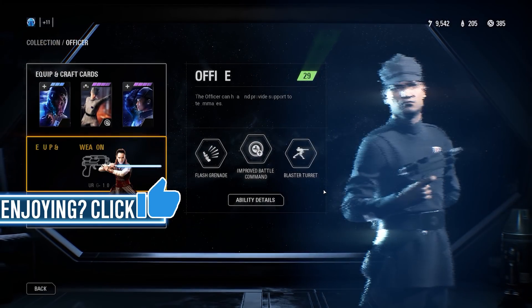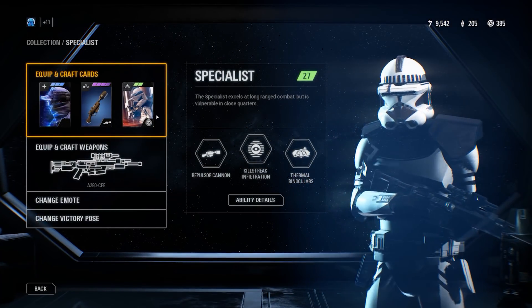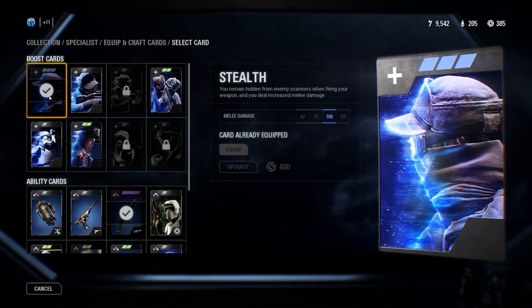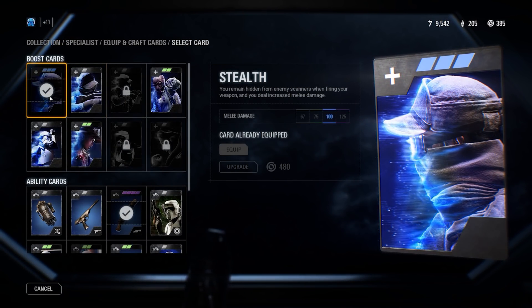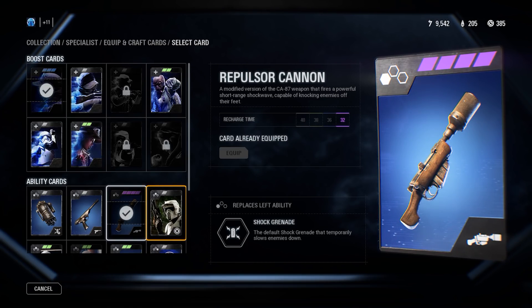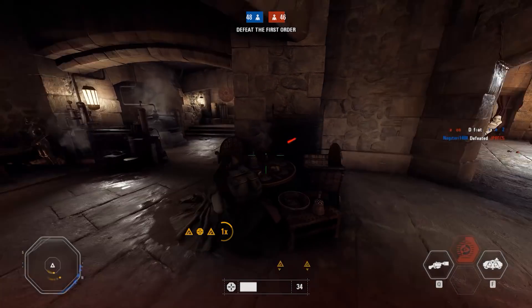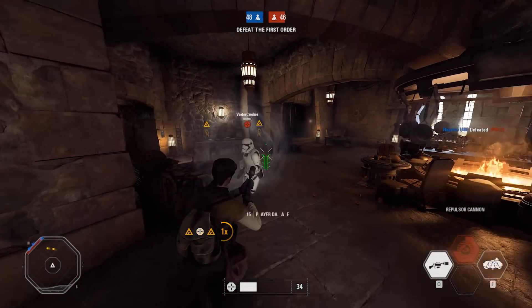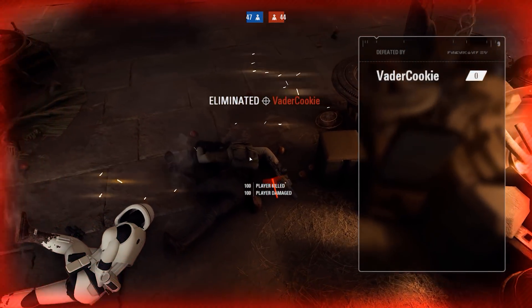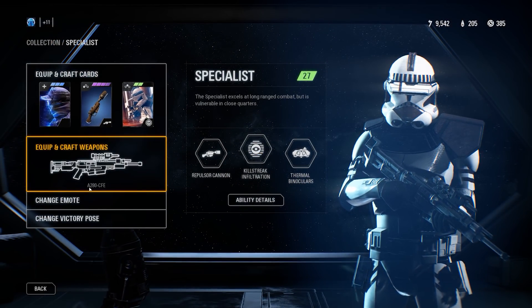Moving on to the specialist class — this is my weakest trooper class and I don't really use it at all. I have Stealth at rare rarity, which allows me to remain hidden off scanners and gives 100 increased melee damage, so that's not bad if you do get caught up close. Reports of Cannon is an odd one that you probably wouldn't use, but I like using it — I have that at epic because I got it in a crate. It's really fun to use. I also have Killstreak Infiltration equipped, though I should probably upgrade that. I still need to figure out that third star card slot.